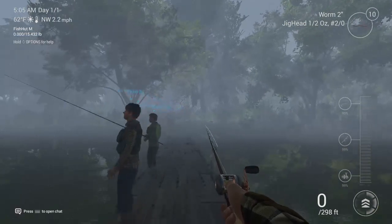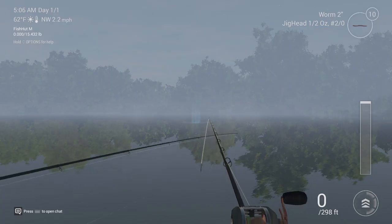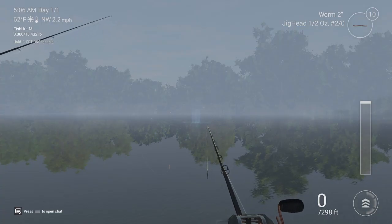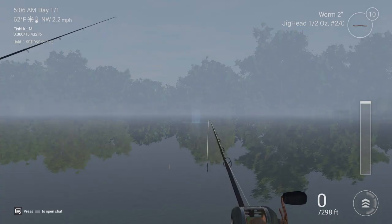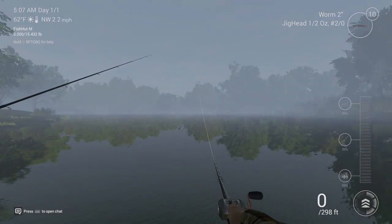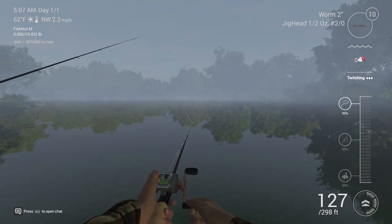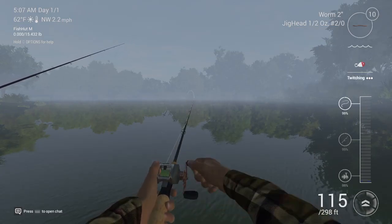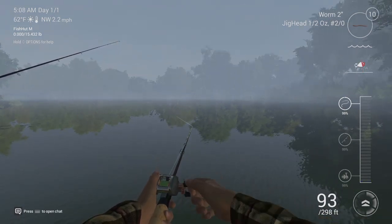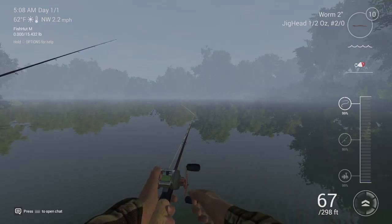That's all I was trying to get at in this video - your rod and all that stuff contributes to how far you can cast, the type of fish you can catch, and everyone needs to know how that works. When you're buying a reel, the S and P ratings matter: P stands for power - that means the bigger fish you can catch on it - and S means speed - how fast it can retrieve.